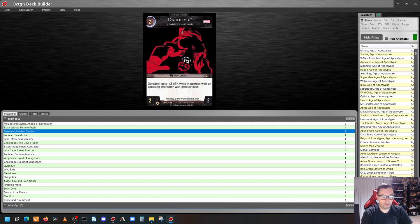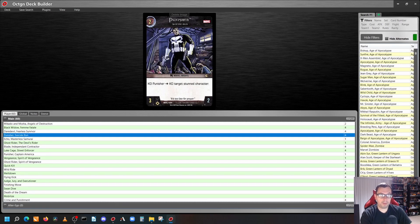Moving on to our two-cost characters, we play four copies of Daredevil, Fearless Survivor — 2/2 with range. Daredevil gets plus three attack while in combat with an opposing character with greater cost. Our next two-cost character is Punisher, Suicide Run — 3/2 with range. KO Punisher: KO target stunned character.